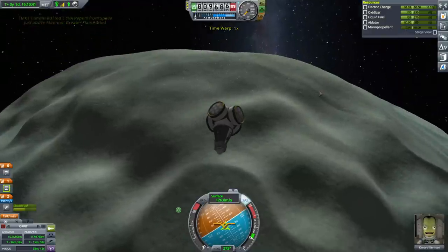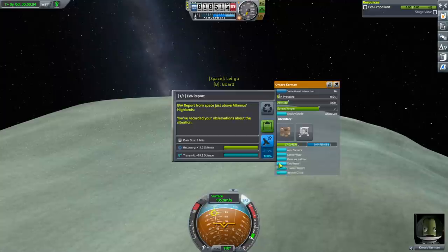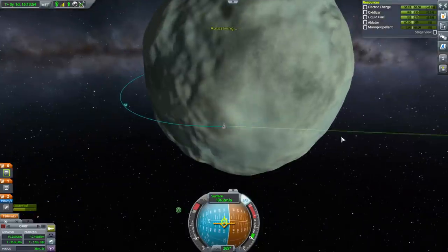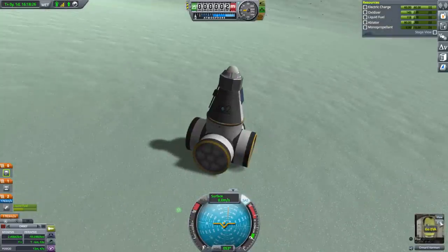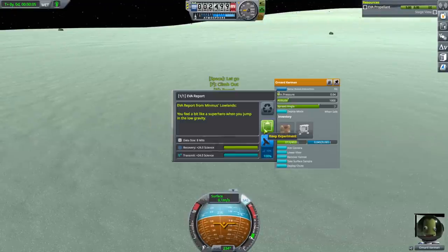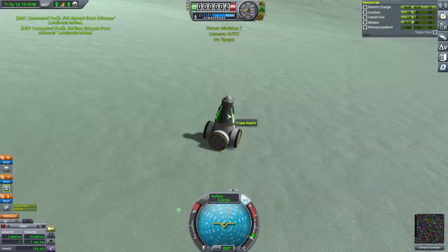This seems like a very simple area to land in, so we'll try and do that. We can get another EVA report. Okay, midlands — I expect it's mostly midlands. We'll get the surface altitude. We'll give the EVA one more go. Highlands! Excellent. I don't know if it'll still be highlands over here where we land, but we'll see. Okay, we have landed.